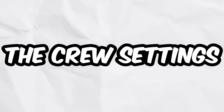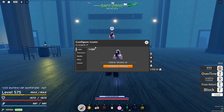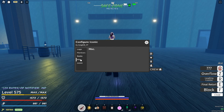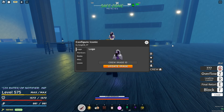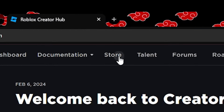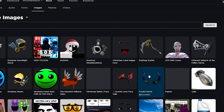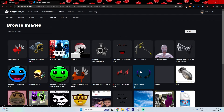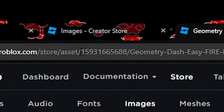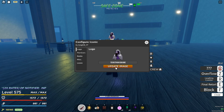Let's look at the crew settings. Go to your crew, then press the settings button in the top right. You have different options: logo, members, ranks, misc, and delete your crew. To upload a crew logo, go to the Roblox website, press create, then go to store, then images. Here you can choose whatever logo you want — you can also upload your own image. Copy the numbers from the URL in the search bar, go in game, paste it in, and then press update image.